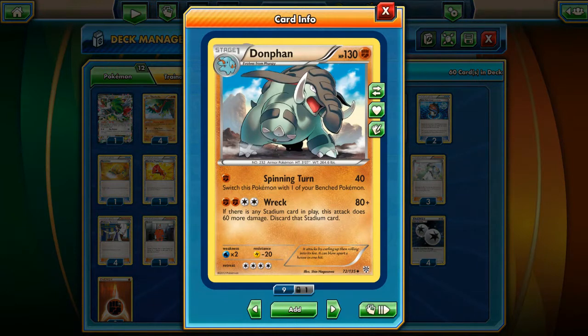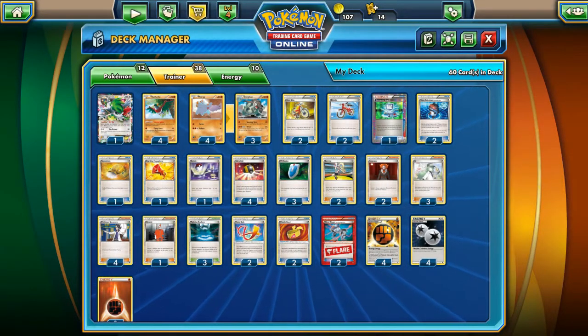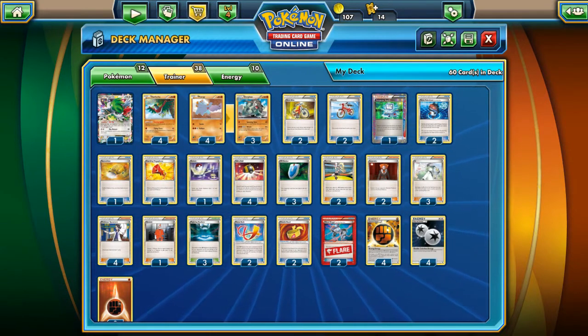With Strong Energy, you can increase your damage on Donfin by 20 more. With Muscle Band, 20 more on top of that. With Fighting Stadium, that's a total of 100 damage per turn. Even 110 if you have Silver Bangle and your opponent's Pokémon is an EX.